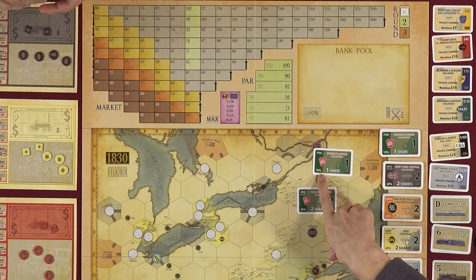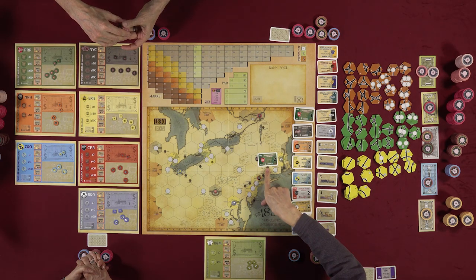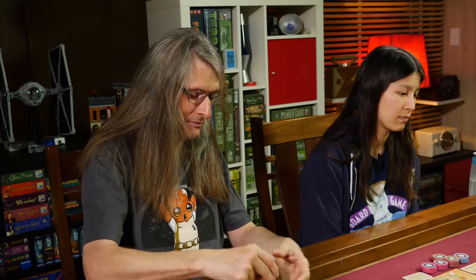Other players buying shares pay only $67 per share. Even as president of a corporation, it's not entirely yours — others can buy shares in it. This is a shared-incentive game. For example, Lincoln could own 50% while the president owns 50%, but the president controls what the company does.